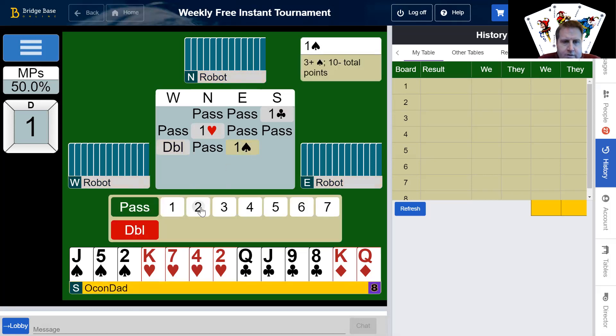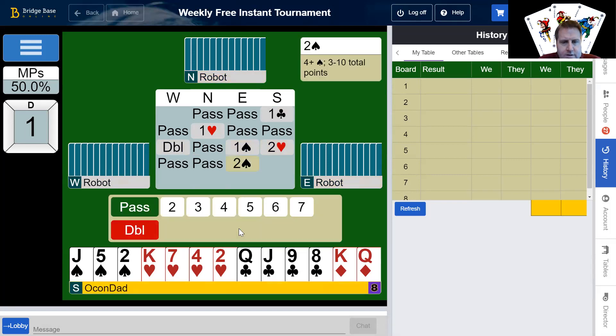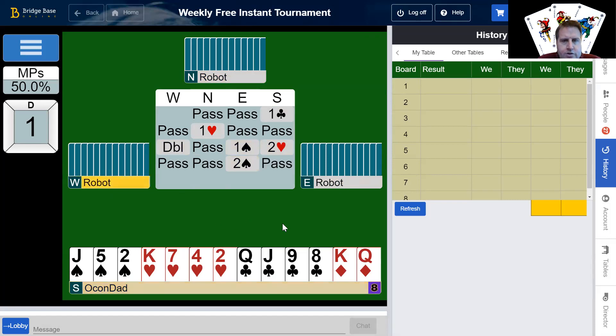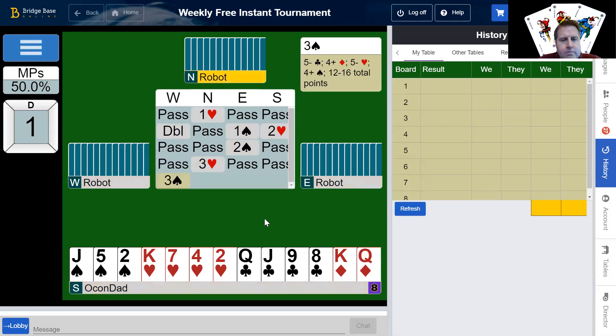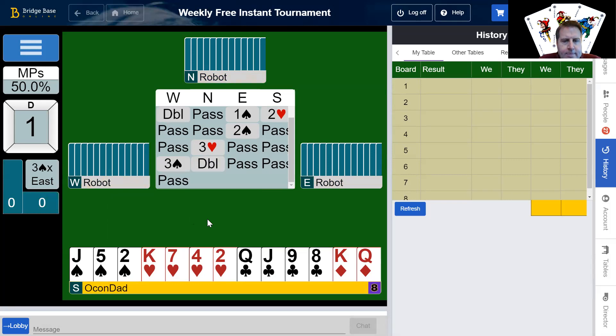The danger of this is they may bid now and find their fit. I was trying to get it at two hearts, but they may still bid two spades — I might have to go to three hearts. I should have bid two hearts. They might have doubled two hearts too. Now it just got interesting. I like three lead ideas here.